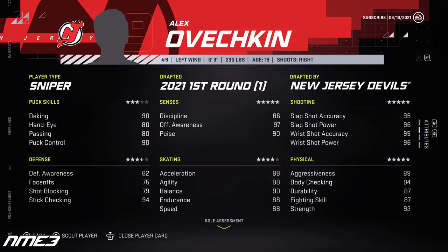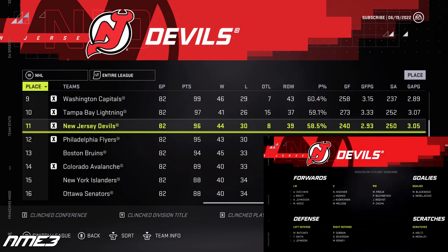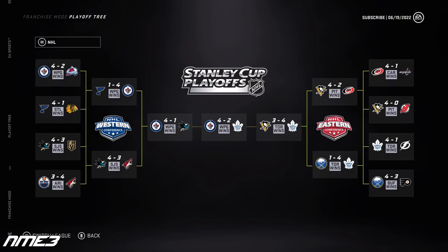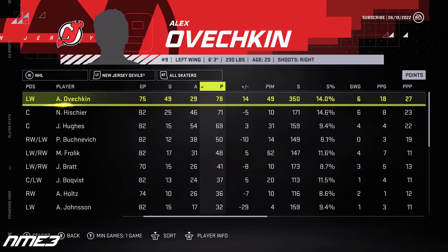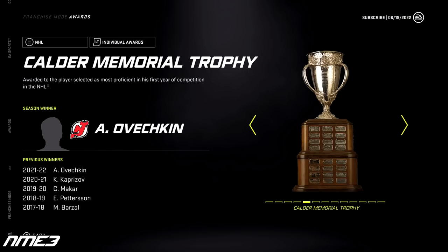Let's sim the first year and see if Ove can win the Calder and possibly help the Devils get another Stanley Cup. The New Jersey Devils have a good season finishing 11th in the NHL and making the Stanley Cup playoffs, but they get swept by the Pittsburgh Penguins in the first round. Ove's rookie year saw him score 49 goals and 29 assists for 78 points in 75 games. He did not appear in the playoffs due to injury and increased to a 90 overall. In the offseason he won the Calder Trophy as the league's best rookie.